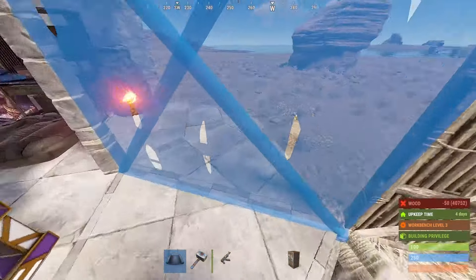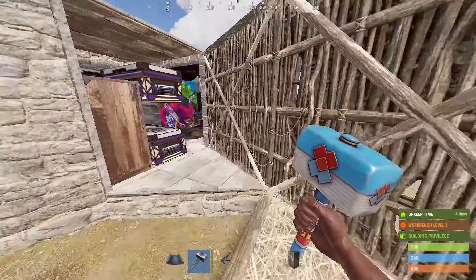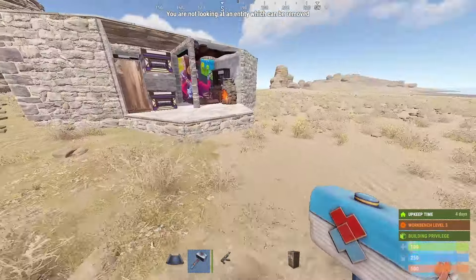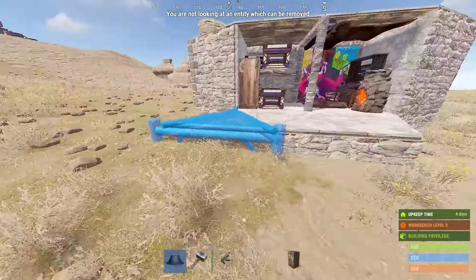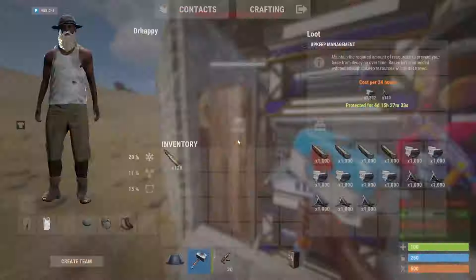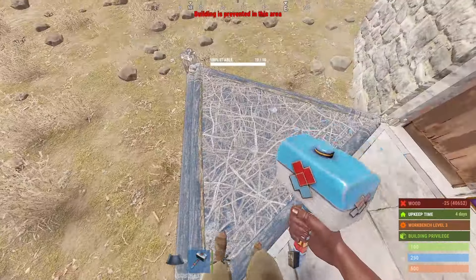But let's say I were to put a wall here. Now it will add on all of these. The way it works is, it directly has to be attached like so. So if I were to do this, that looks like it's touching, but in the eyes of the TC, it is not, because it's not directly attached.